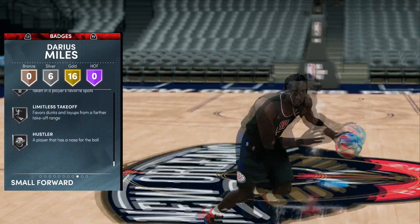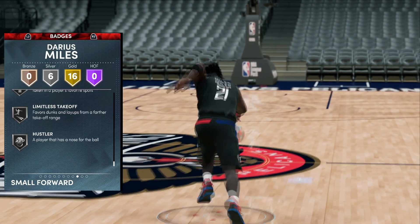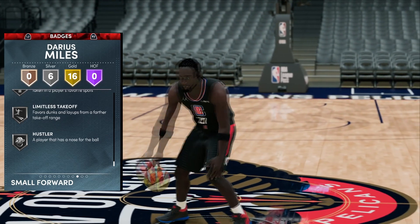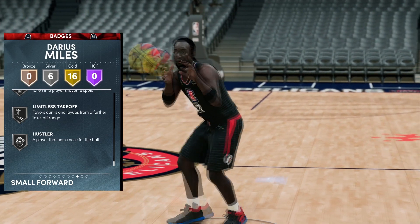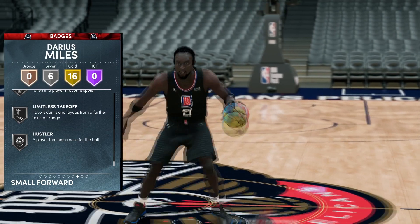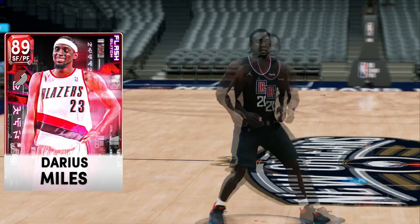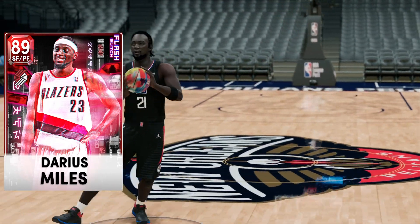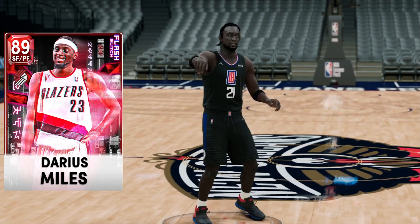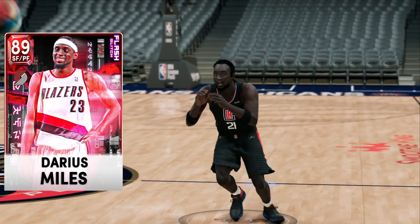Catch and Shoot, Corner Specialist, Fearless Finisher, Acrobat, Posterizer, Pogo Stick — all really great badges. Also ProTouch, Slithery, Interceptor, Blinders, Green Machine, Hot Zone Hunter, Limitless Takeoff, and Hustler — all amazing badges. I'd definitely like to see him with added Clamps, Quick First Step, maybe Downhill, and even a Sniper added to make this Darius Miles just an absolute demon. Quick First Step is a badge a lot of cards need to really feel OP.